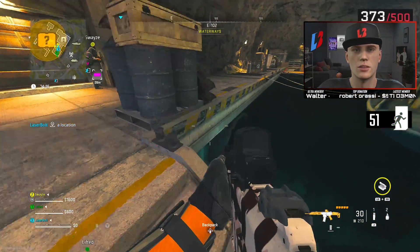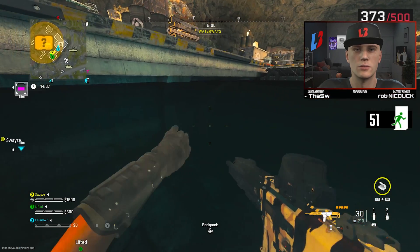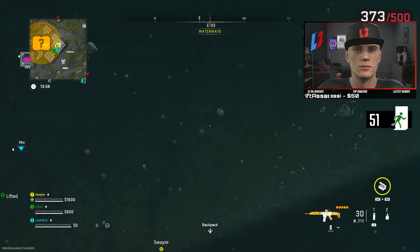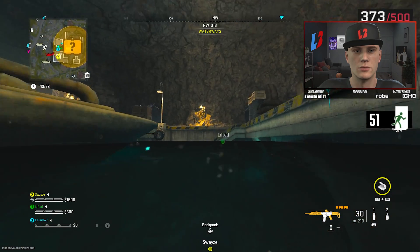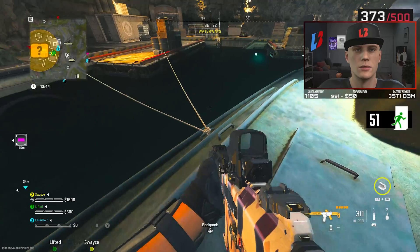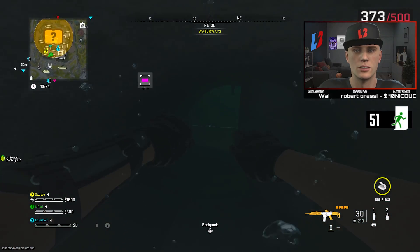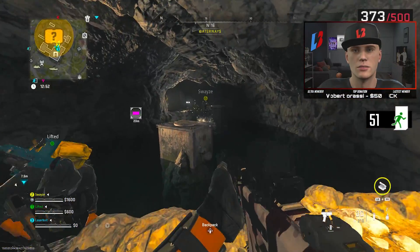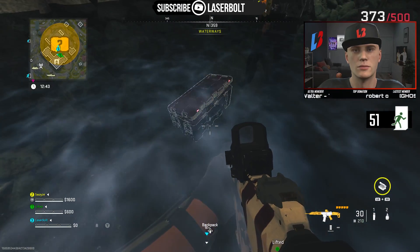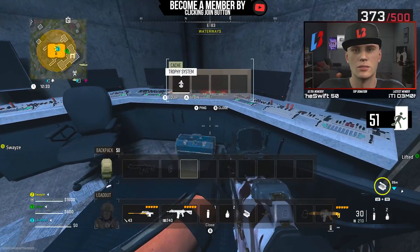Do we have to go upstairs or maybe underneath the tunnel here? Going up — wait, is it down at the bottom? Maybe you gotta swim to it. There's a tunnel right here — wait, nevermind, it's blocked. There's a tunnel down, yeah you can swim there. Oh, I found it! Experimental hard drive. All right, we're done — do we have the exfil? Yeah, we have the exfil over there.